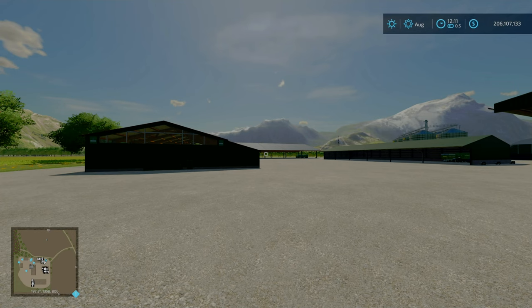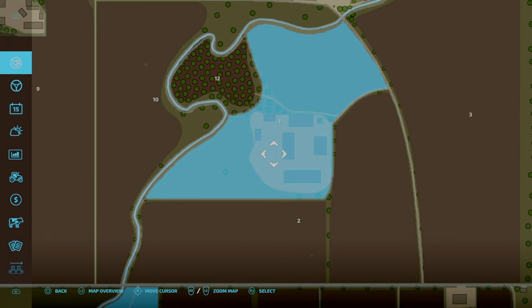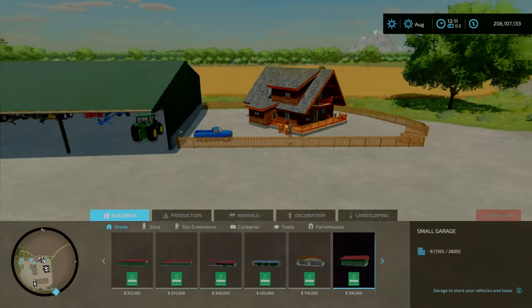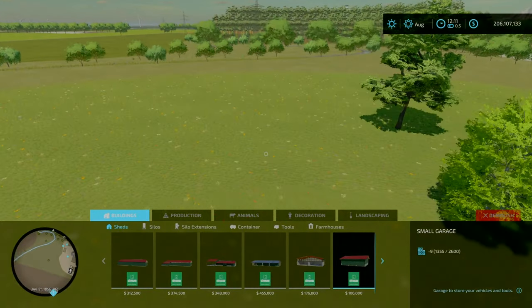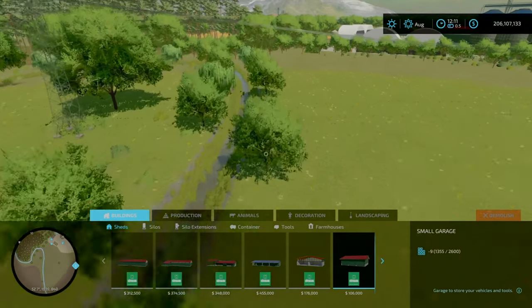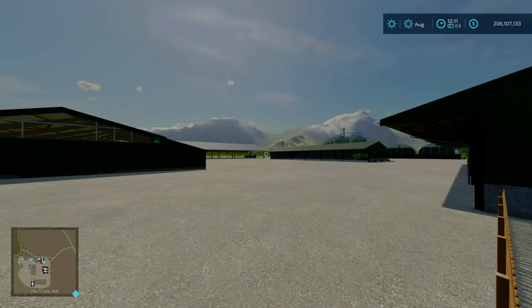That is a lot of equipment to start off with. On New Farm Mode you also start with Plot 1, which contains the main farm area and Field 1. On top of that you have access to a meadow field. There are a couple of trees here you can cut down if you wish - the field boundary goes up to here, so you can get away with cutting some trees down and creating more large fields, or extending your existing fields.